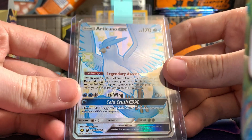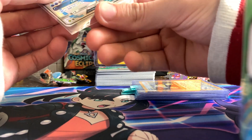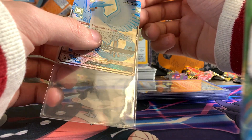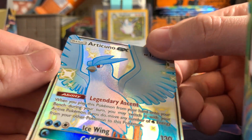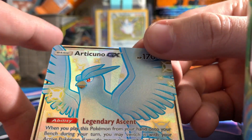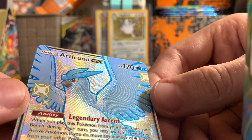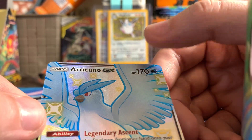Next up is the Shiny Articuno GX from Hidden Fates. Pulled this card from a pack or something Hidden Fates related. There is a little white speck right here on his wing — it's very, very hard to see. I don't know if they'll catch that or not. I didn't even see that at first, but the lights are hitting in a certain way.